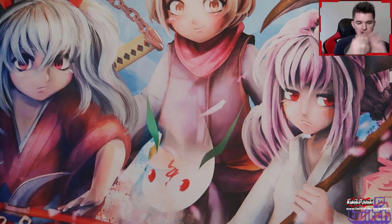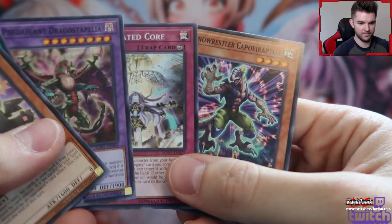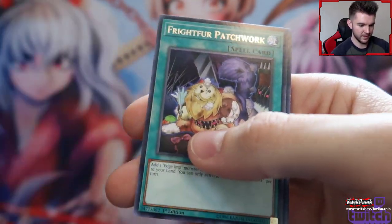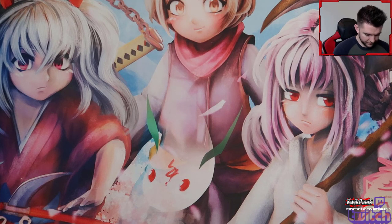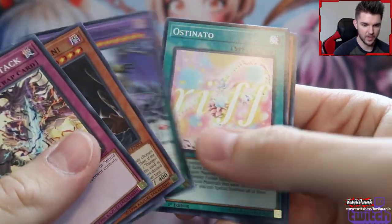Started from the bottom, now we're here. I know there's some Orcust commons and rares that I need. Sunlight Wolf is like a $15 card. Condemned Witch — I think that one's bad. I pulled that at my sneak peek whenever I went for that. I've still been going to sneak peeks, still trying to pick up cards that I feel like I might need in the future because I was like, I'm going to play again — and here we are. What's up with the Mothman, man?